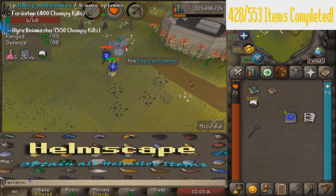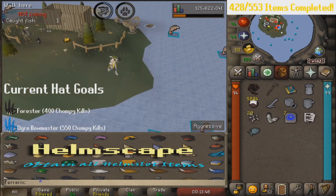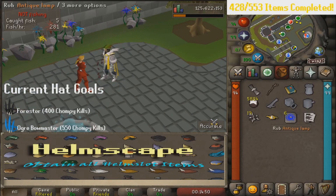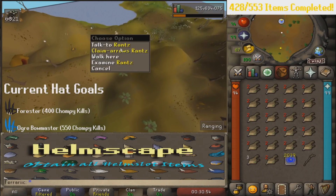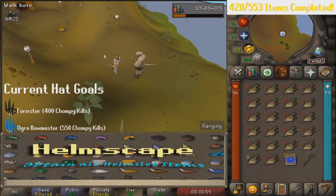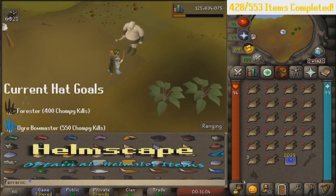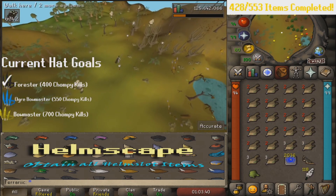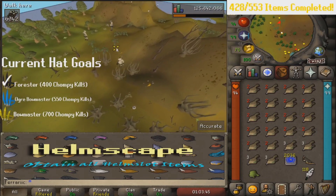We got the intelligence. That's the entire diary — we did all the medium diaries! An antique lamp — ten times that to go. It's actually a lot of fun. We got the forester hat — it's beautiful!